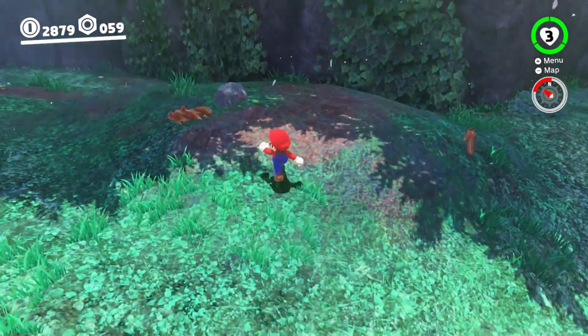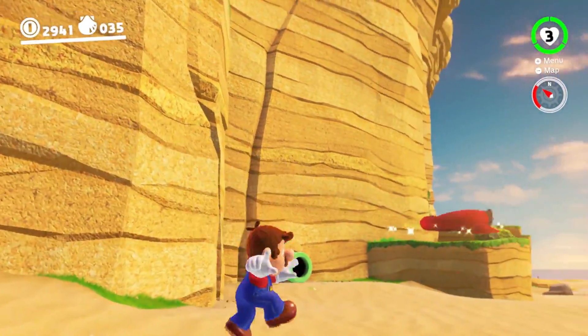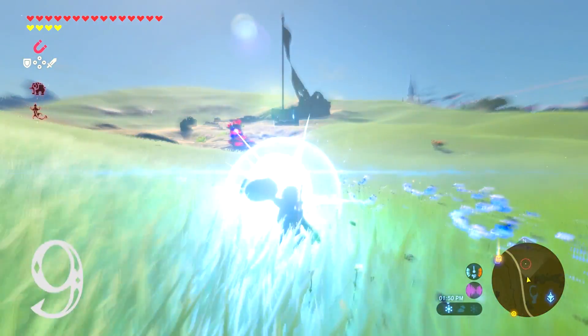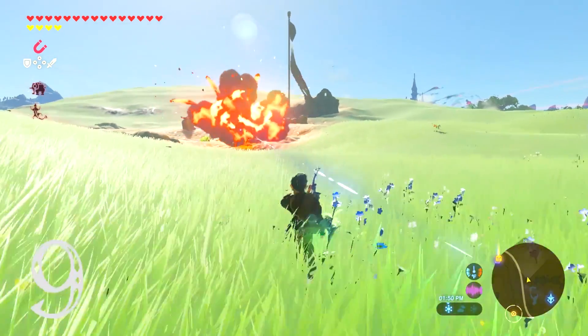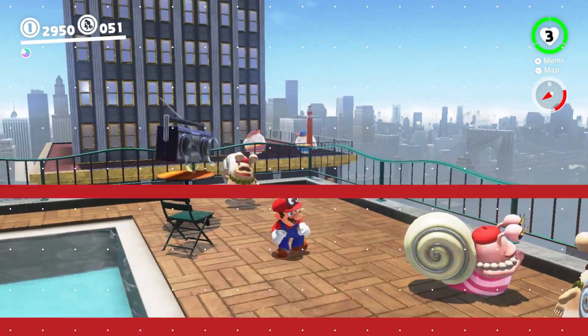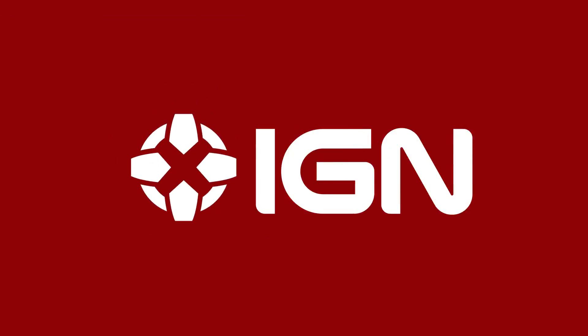Those were just some of our favorite Easter eggs and secrets we've found so far in Super Mario Odyssey. Let us know your favorites in the comments, and for more videos like these, check out the one we did for Legend of Zelda: Breath of the Wild. For everything else Nintendo, keep it right here on IGN.